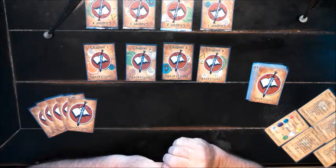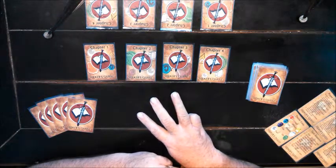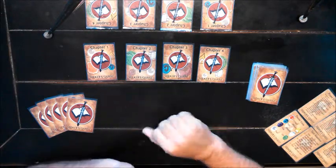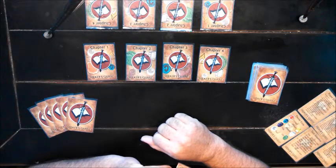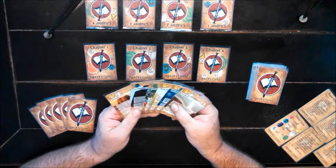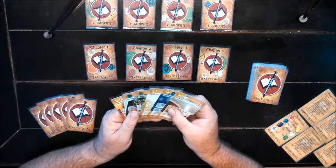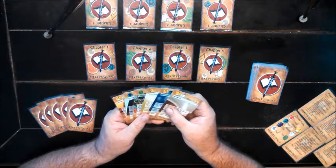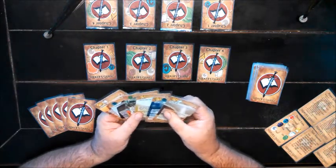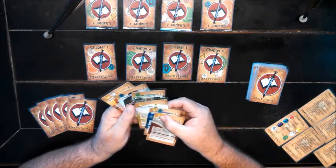Now we're going to move into phase three, which is the Free Play phase. This allows me to play one verse from my hand into a chapter without having to pay a sacrifice cost. As I look at my verses, the rules and icons in them — first, I think I want to start off by playing one of the verses that has a wisdom icon. Second, since it's a free play, I tend to want to play something that has a higher sacrifice cost, since I don't have to pay that sacrifice cost.